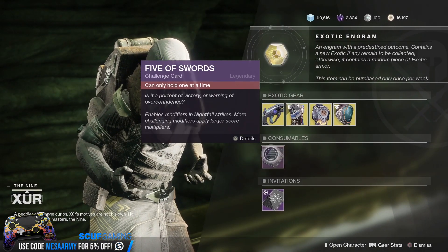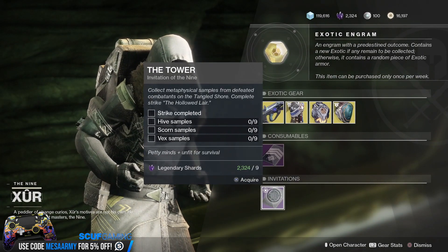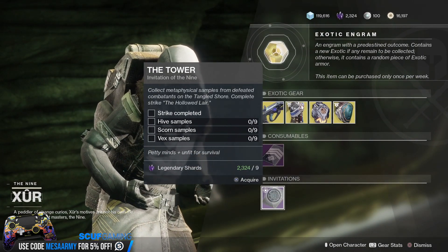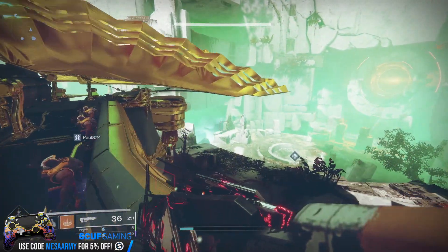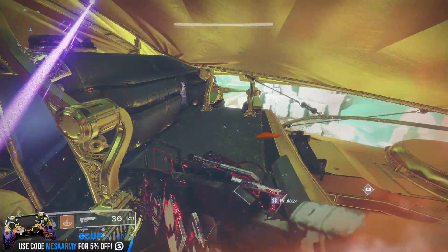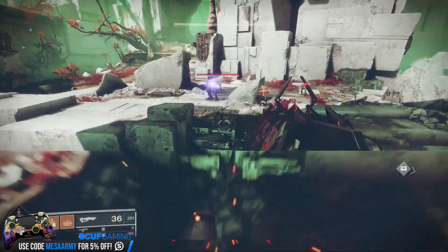That's it for the exotics, guys. We have your usual Five of Swords card if you want to customize your Nightfall experience. And we have the Invitations of the Nine if you have not completed those — they give you a Tier 1 powerful drop. So that's it for the video. Hope you guys subscribe. Leave me a hashtag 'made it to the end' if you did. Drop a like if you see fit, and follow me on Twitter at MesaSean.